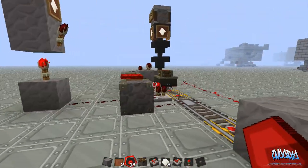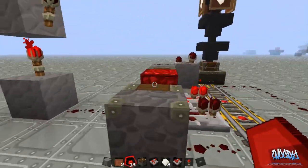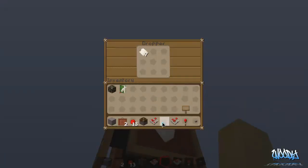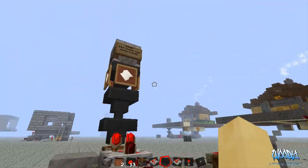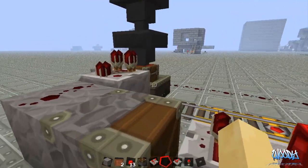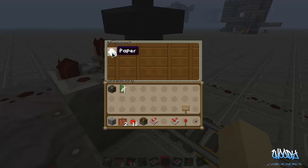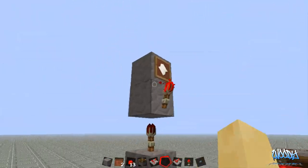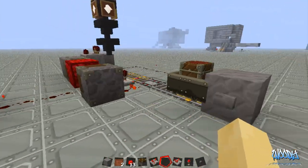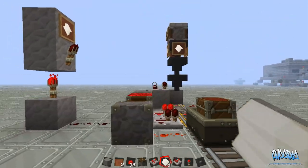If we hit this - bloop bloop - that turns it off and sends it back. So let's make sure it all works, light and everything. Put the paper in there, put all eight - you see, it'll keep going until it's gone. It's all in the mine cart now. We have mail! Hit the button, it activates the rail, turns it off, and then we can get our mail out and send it back. We're ready to go again.